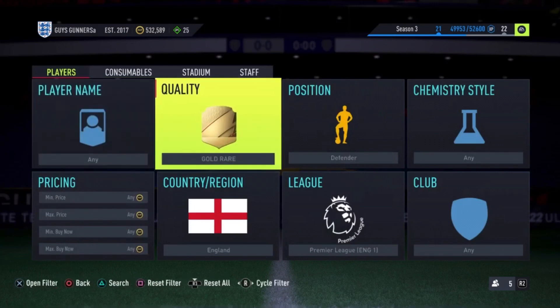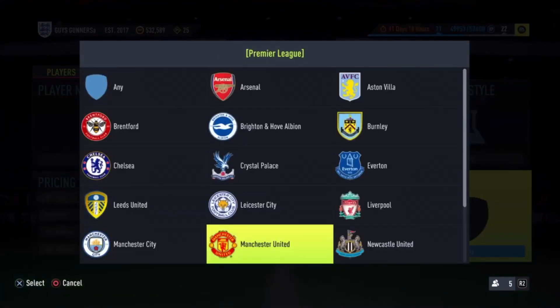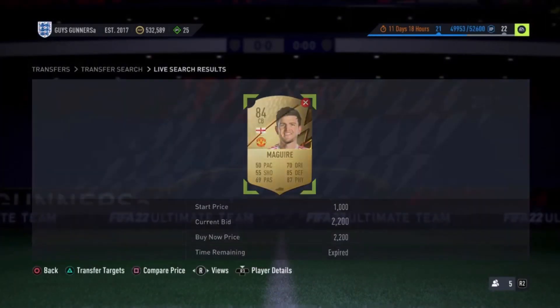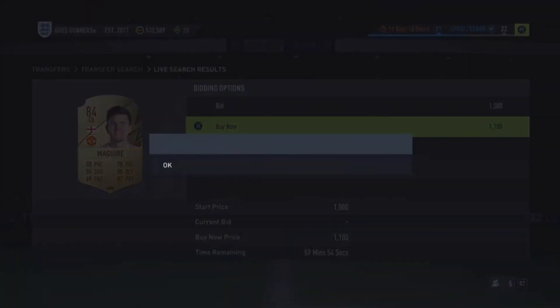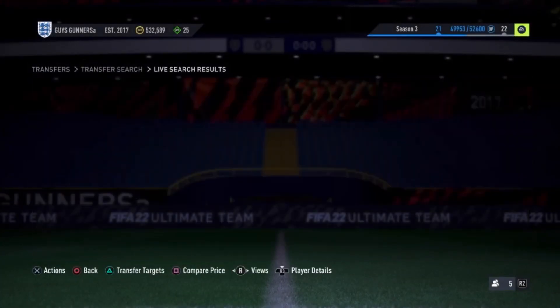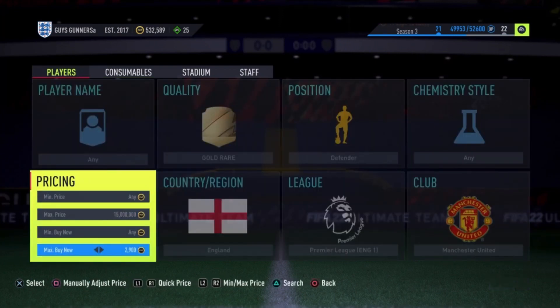The first method is the gold rare position set to defender, Premier League, England, Manchester United as the club. There are three cards that can pop up on this filter: Harry Maguire at 84, Luke Shaw at 84, and Wan-Bissaka at 83 — Wan-Bissaka being the most expensive despite being the lowest rated. These cards are selling on the market for around 2.8-2.9k insta-sell price. It's important to check prices when using this filter. At 2,900 coins, tax is 145 coins.